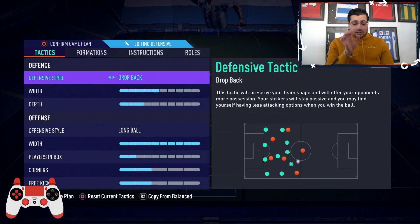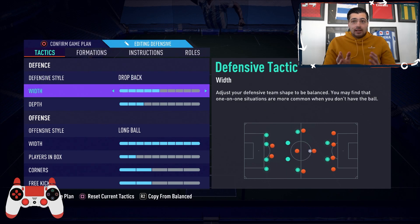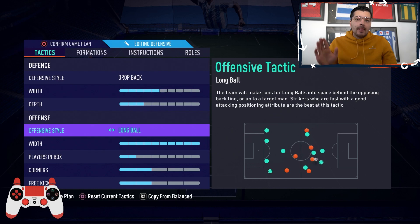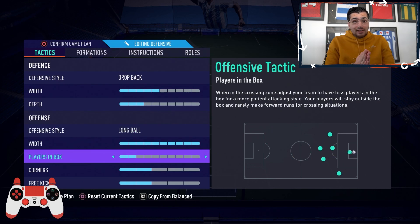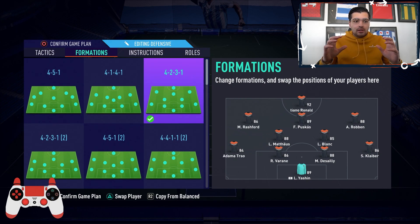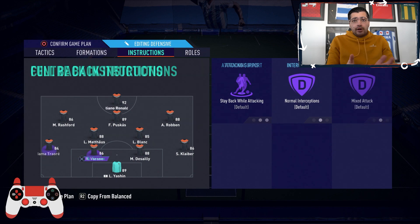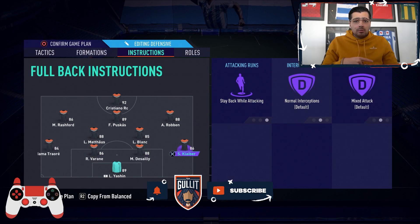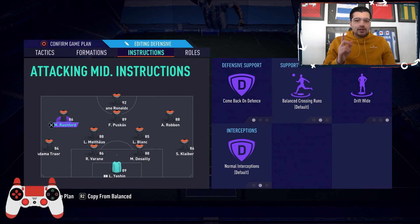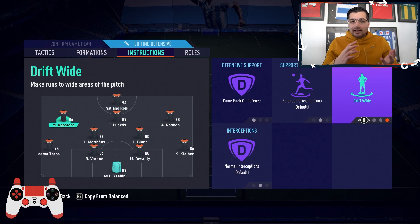For the last tactic, we have the 4-2-3-1, probably one of the best formations out there — a formation guide is coming up for that as well. Defensive style: Drop Back, depth on three, and the width is on 10. You can experiment on every formation from 7 to 10, but high width is very important for playing out of pressure. CR7 up front and Puskás are very effective as the CAM. If you have Neymar or Mbappé, put them in the central positions. In the 4-2-3-1, you want more agile players as the right and left CAMs.